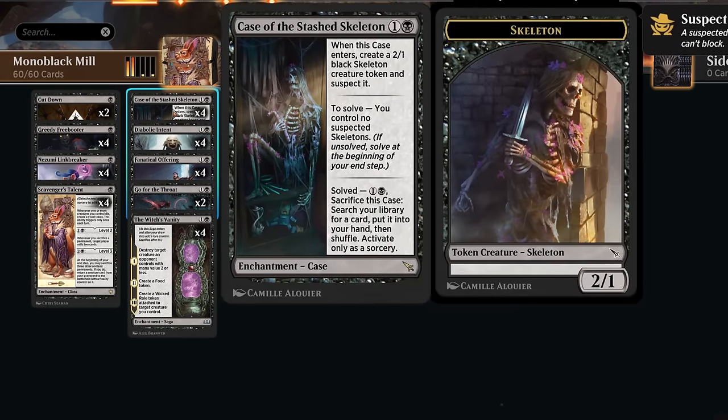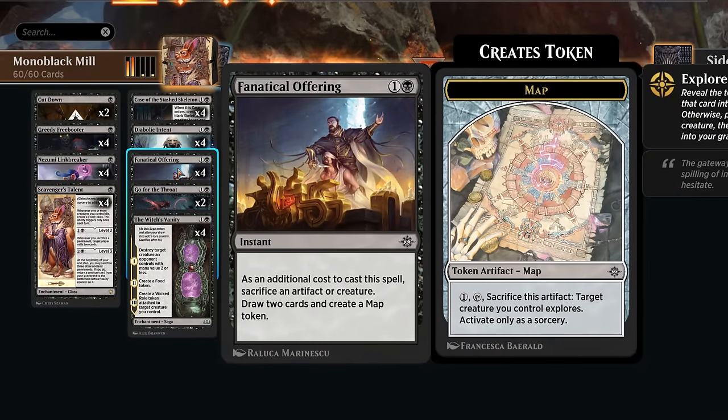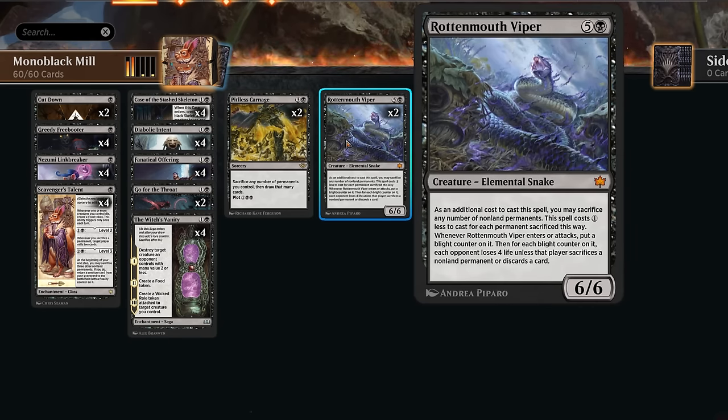We're also playing 4 copies of Case of the Stashed Skeleton, which makes a 2-1 skeleton token that becomes a suspect, so it will have menace and can't block. This card making 2 permanents is great for setting up our Rottenmouth Viper already, and then we actively want to sacrifice the skeleton token - if we do and don't control any other suspected skeletons, we get to solve the case and turn it into an enchantment that can be sacrificed for 2 mana to search up any card in our deck. So yet another tutor effect alongside Diabolic Intent. We can also sacrifice to Fanatical Offering, which lets us sacrifice a creature or artifact to draw two and make a map token, leaving behind extra permanents for Pitiless Carnage.